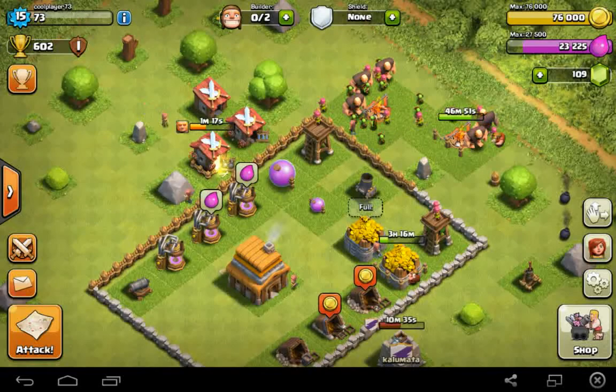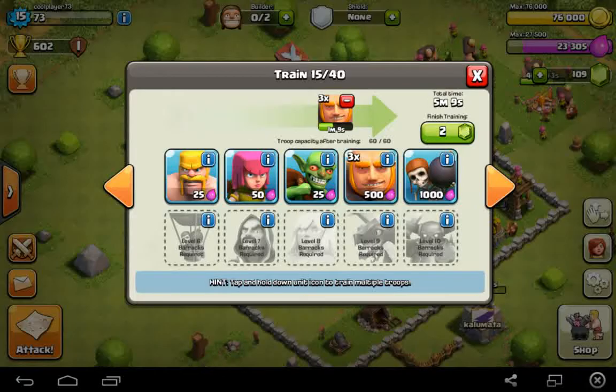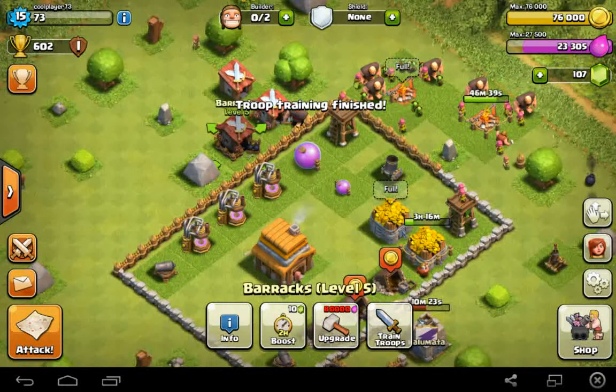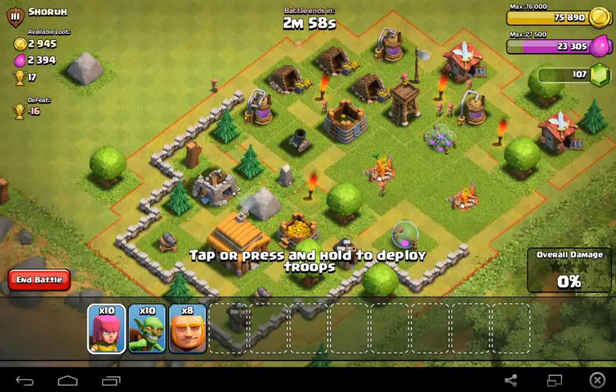I'm going to buy the 500 gems for five dollars because I think it's a good deal and it's only five dollars. While I'm waiting for my troops to finish training, both army camps are now full, so I can attack somebody. Let's find a match online.